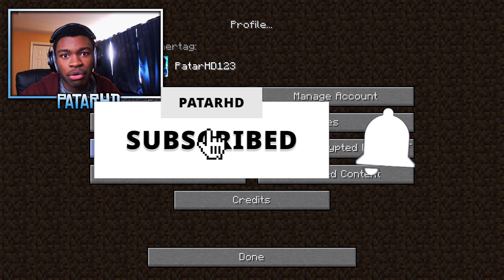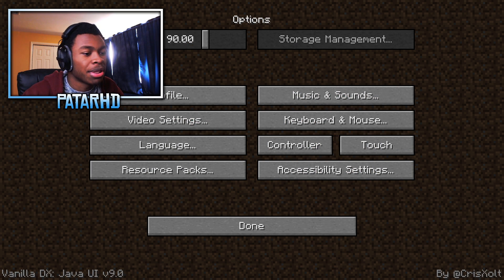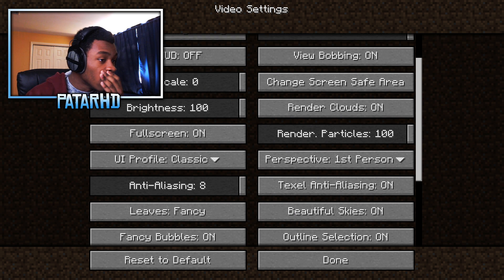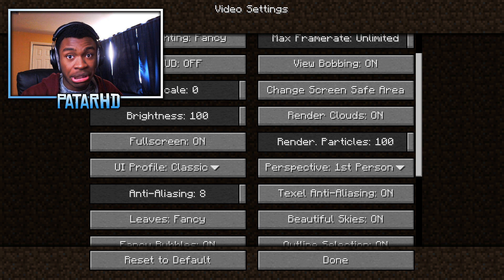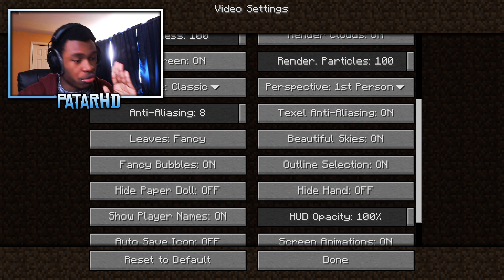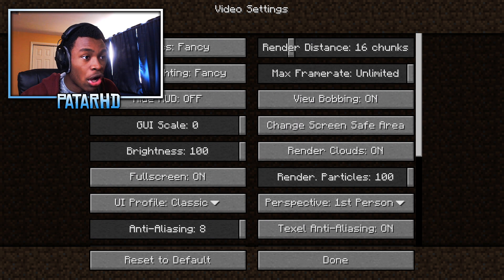I'm probably going to turn off auto-update so Minecraft doesn't update to a version I don't want. We've got credits and then Video Settings — let's check. He even changed every single thing just like Java Edition in the video settings: fancy graphics, smooth lighting, fancy clouds, hide UI, view bobbing, brightness, full render distance, render chunks — all of it. Shout out to Chris Socks, however you pronounce your name — you are absolutely insane. Everything is spot on.